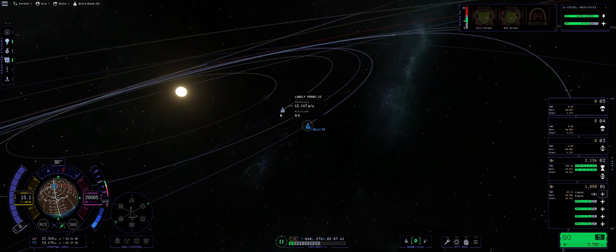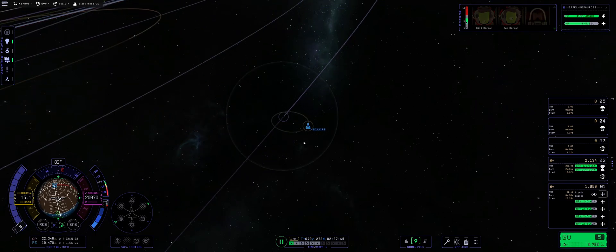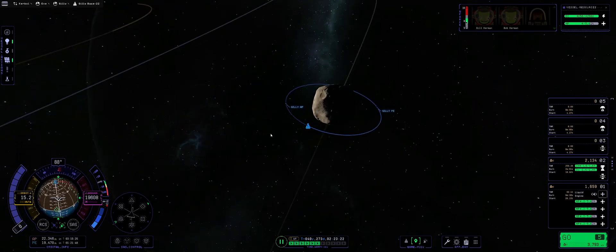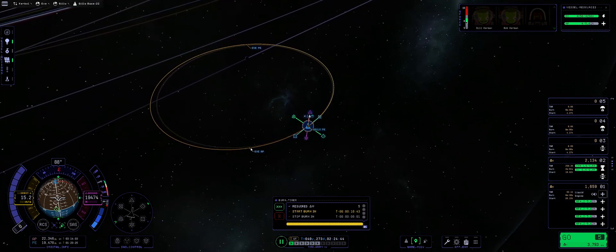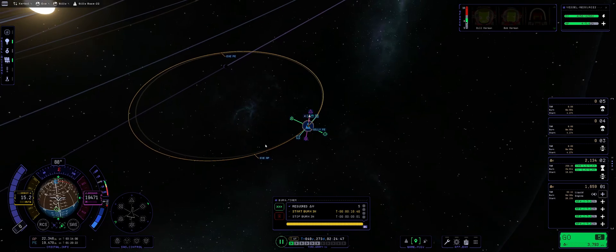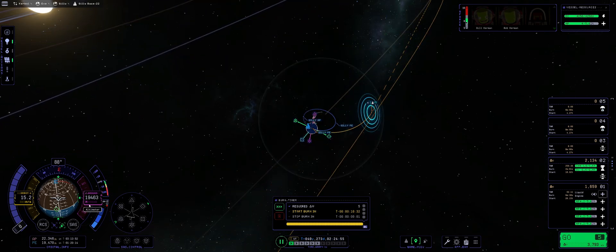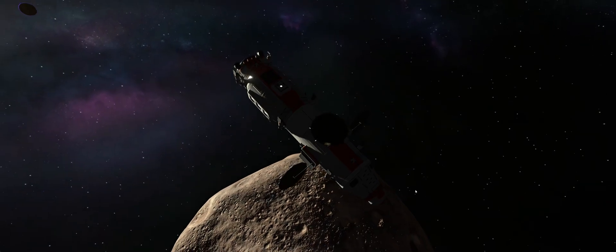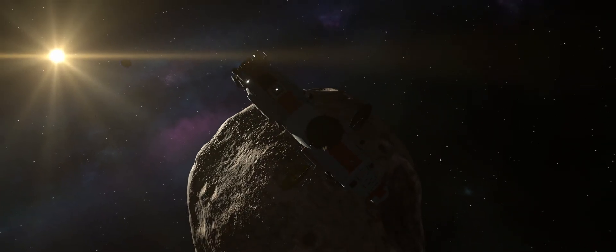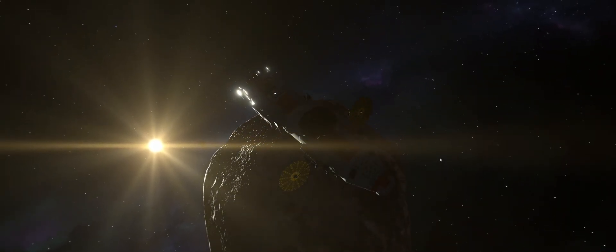Let us just see what we can do there. Let's create a maneuver node, eject this just gently — that would mean we have successfully launched all the way up to the Eve periapsis, and we don't need it to be perfect, we just want to be ejecting out of Gilly. This should be happening in about 10 minutes, so let's just burn now. Bye-bye, Gilly, and thanks for all the science — hopefully this will help advance our interplanetary voyage further.